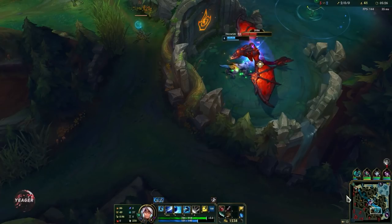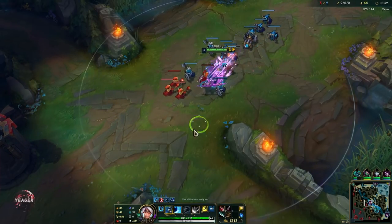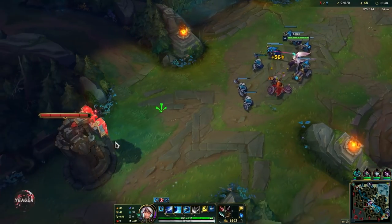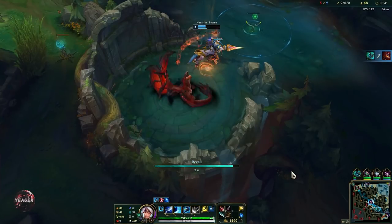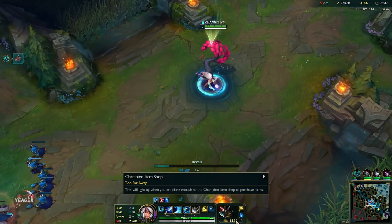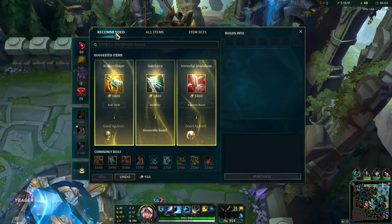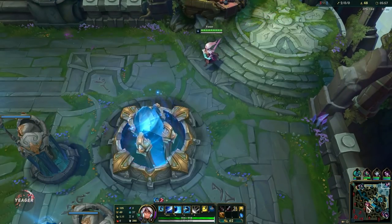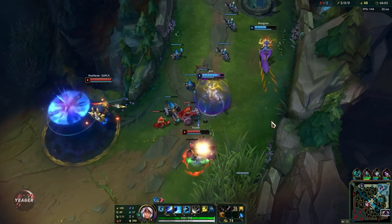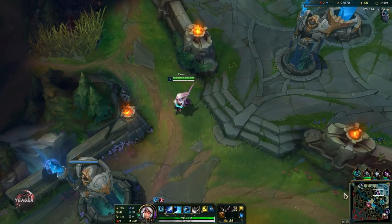Auto attacks are a huge part of your damage at all stages of the game, so you always want to weave them in and not just use your Q for damage. Hecarim is doing the drake here, so we want to show presence in case he gets ganked. It doesn't look like anyone is coming, so we can go ahead and recall. We got the drake as well — really good objective control by Hecarim. Now we have the Berserkers, and as I said, you always want Berserkers first because your Q cooldown scales with attack speed.